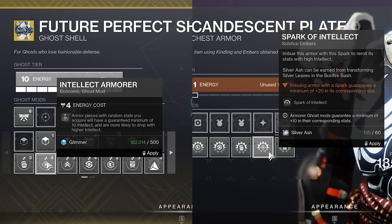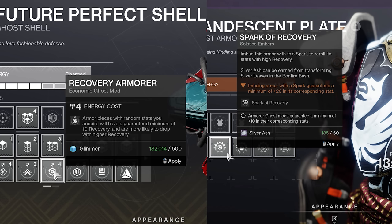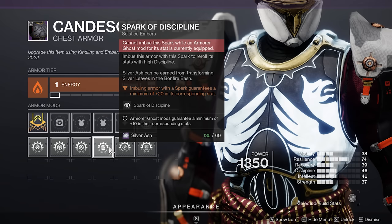You cannot choose the same Economic Ghost mod as the same Silver Ash focus. As in, I can't choose the Recovery Armor Economic Ghost mod and simultaneously use Silver Ash to focus Recovery and get, like, plus 30 Recovery. It doesn't work like that — it will actually say right there that you can't do that. So you will have to pick two different stats on that front.